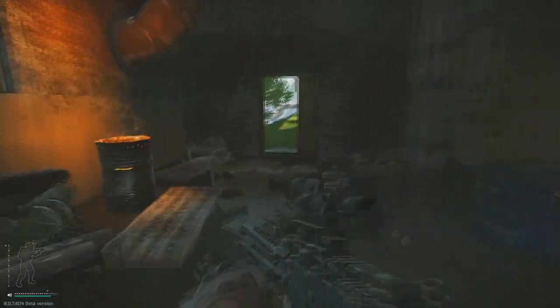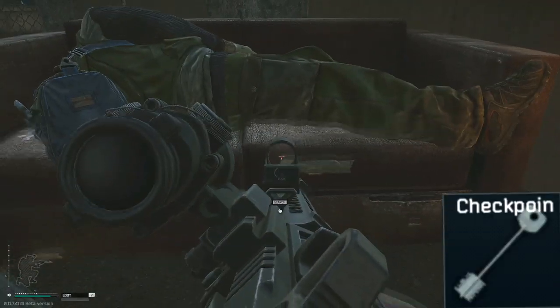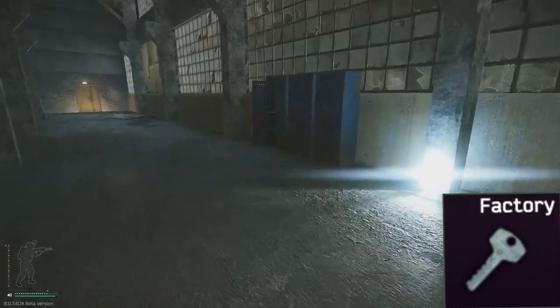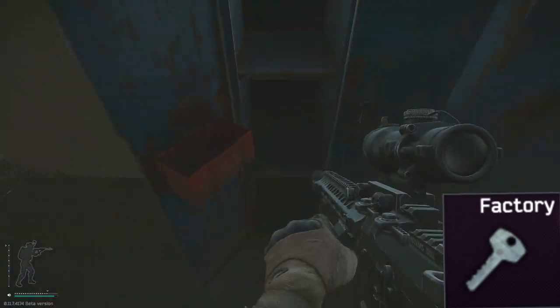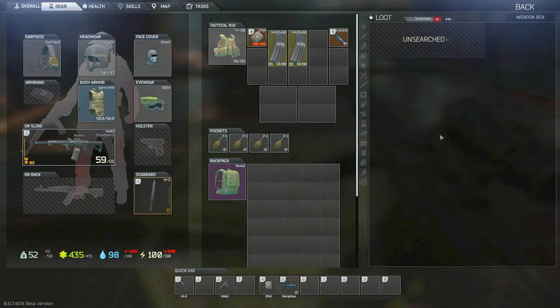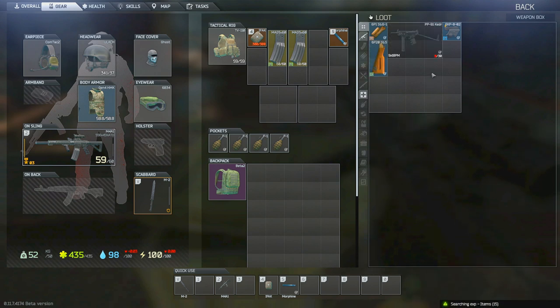Just next to the repair shop, we have the smokestack. In here we have a couple of key spawns — one just under the dead scav's butt, and a factory key spawn inside the blue locker, along with two weapons crates that usually yield at least one weapon. The factory key is quite rare, useful, and valuable, so definitely check the locker every time you come through.